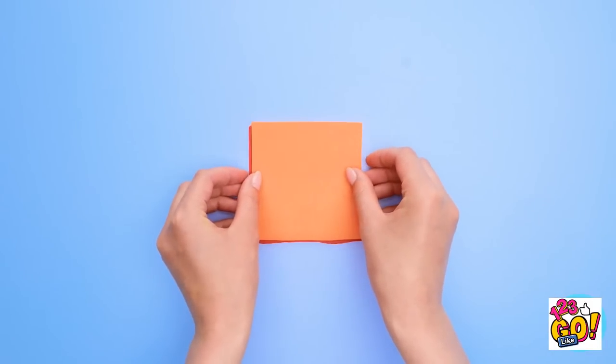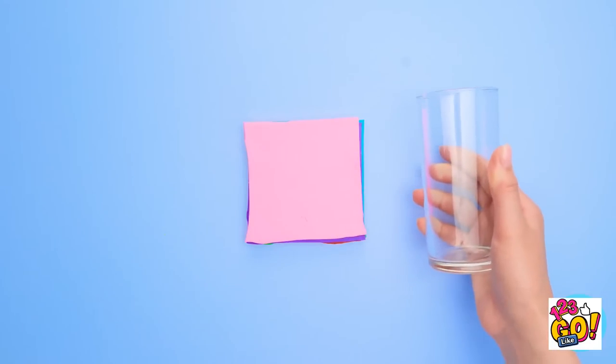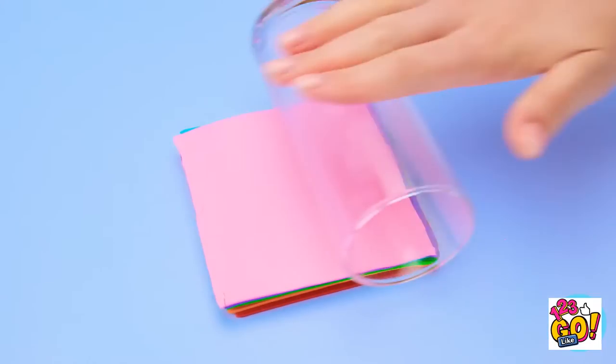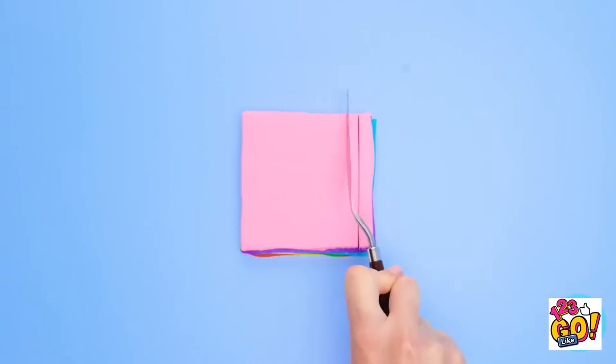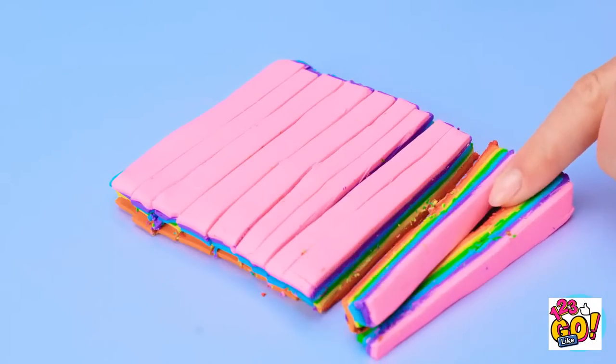I'll start by laying these pieces of polymer clay on top of each other. I want a bunch of different colors too. Now I'll use this glass and roll it on the clay — I want it to work like a rolling pin and press the pieces together. Now I have this fun little tool so it's time to start cutting! I'll just pull it down in a straight line to make strips. Look at that beautiful rainbow effect!